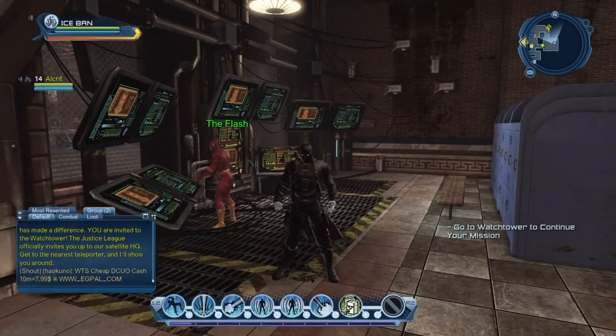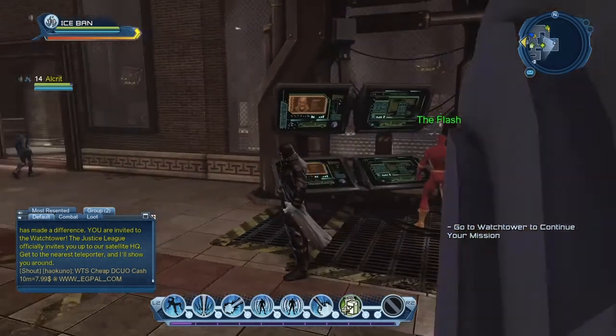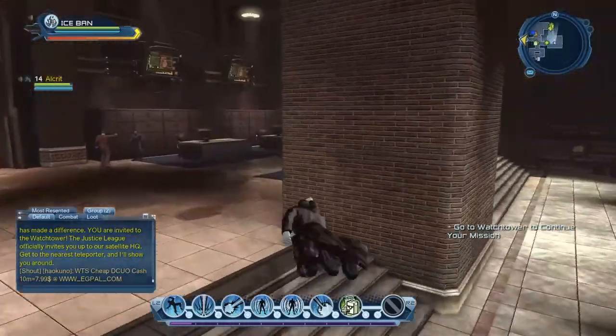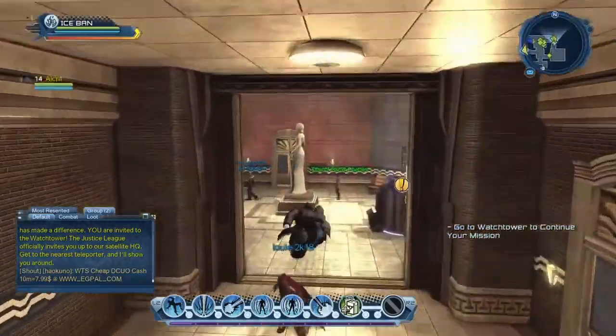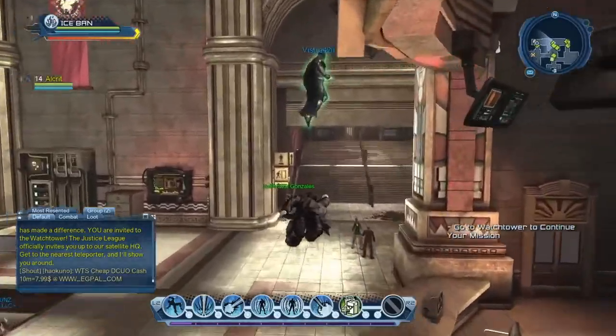What is going on guys, we're back with another episode of DC Universe. We have just finished taking care of Grodd and Queen B, so let's see what the Flash has in store. Right now we have to go to the Watchtower to continue our mission. I'm gonna be picking up these other missions later on.